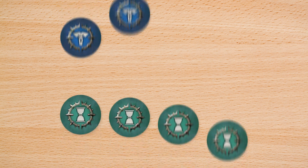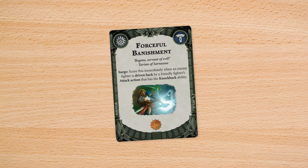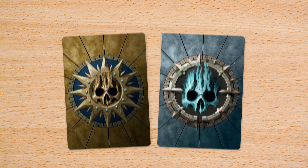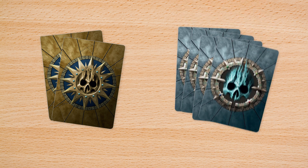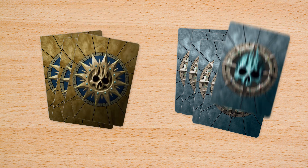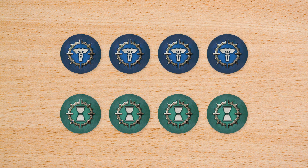The round continues until both players have flipped their four activation tokens. Now follow these steps: 1. Check, reveal, and score any fulfilled objective cards. 2. You may discard any objective or power cards. 3. You may play any power cards. 4. If you have fewer than three objective cards or fewer than five power cards, draw back up to three and five cards respectively. 5. Clear all move, charge, and guard tokens, and flip over your activation tokens. 6. Start a new round.